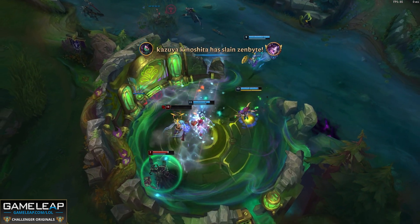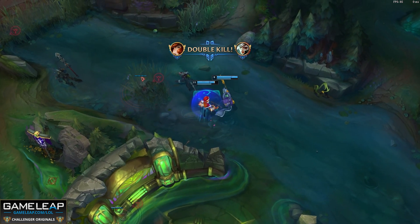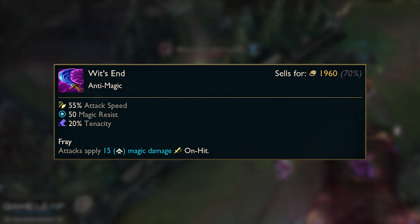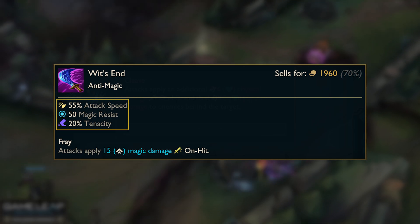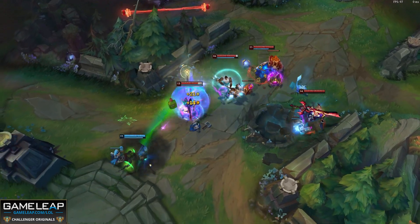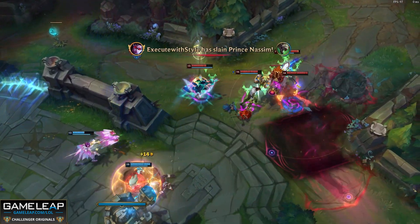This is an Exodia build through and through, but there is some counterplay. We can simply CC this champion, right? Wrong. Instead of going Ginsoo's as the third item, we can simply buy a Wit's End if CC is a problem. Riot has adjusted Wit's End — removed the AD from it and granted it tenacity in its stead. The on-hit damage, magic resist, and attack speed are still all present on this item as well, meaning that we're not really susceptible to AP burst, which is of course what we would be using to pick a champion like this.